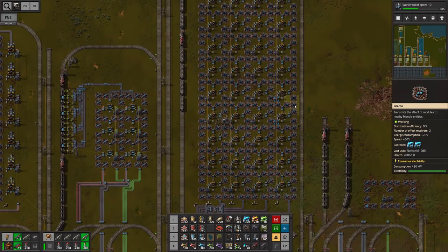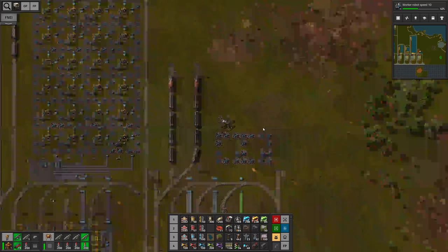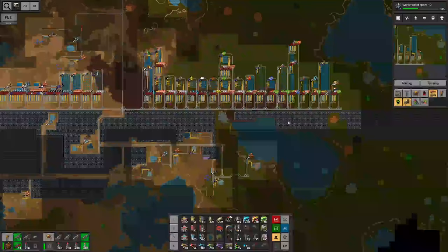Hello everyone, my name is Nathan and today it's time for another episode of Factorio. In today's episode we are going to complete a whole bunch of necessary steps in order to be able to craft the science packs. With our new situation we now have enough materials to build everything with beacons and speed modules, and we also have enough solar panels and accumulators. It's now time to ramp things up and make it much more convenient.